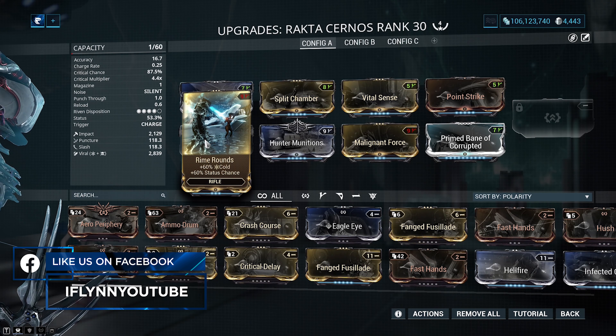Moving on to the second build — this one is a lot more flexible. We've got Split Chamber and Serration for multi-shot and damage, Point Strike and Vital Sense for critical chance and critical damage, and then elemental mods. We can take off those two flex slots and put pretty much anything on, making this a more realistic build for a newer player to shoot for. In my flex slots, I like to run my Prime Beam mod for more damage and then another element for additional damage.